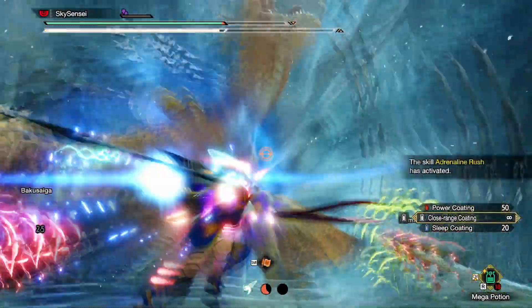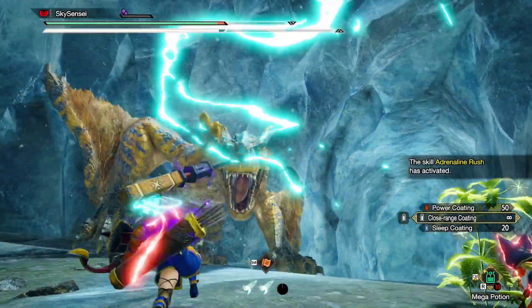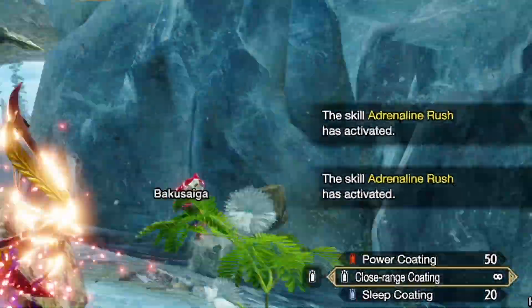Title update 1 has dropped for Sunbreak and boy oh boy, the grind just got real. Today we're going to look at one of the new skills from the Lucent Nargacuga armor: Adrenaline Rush.